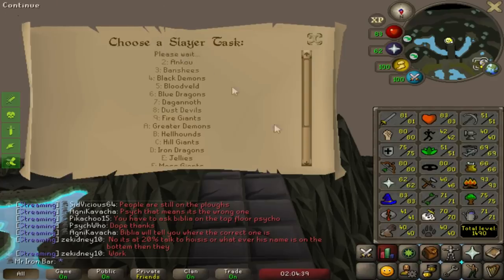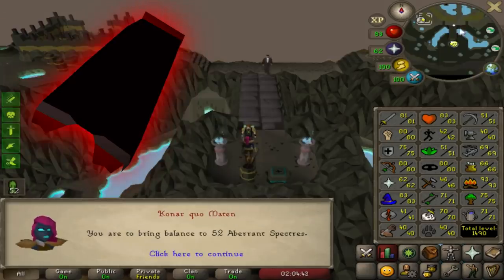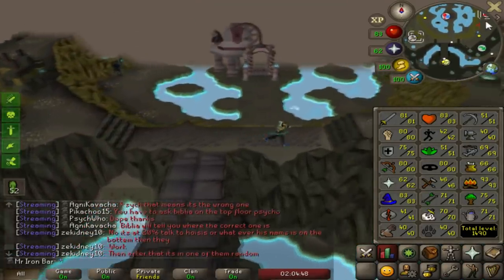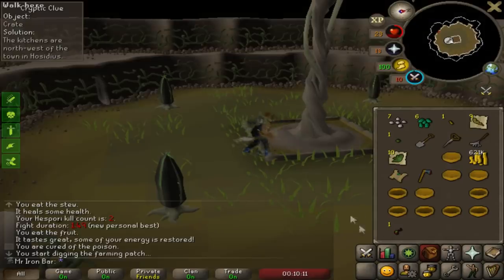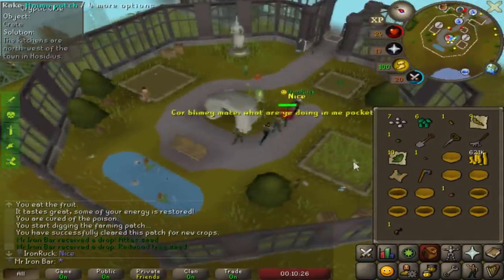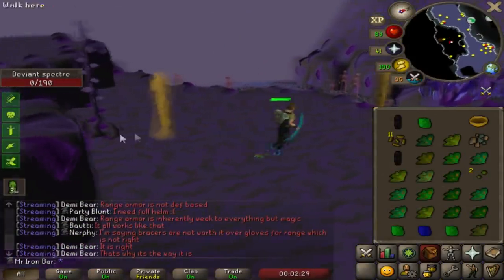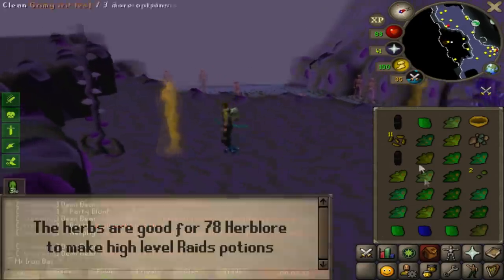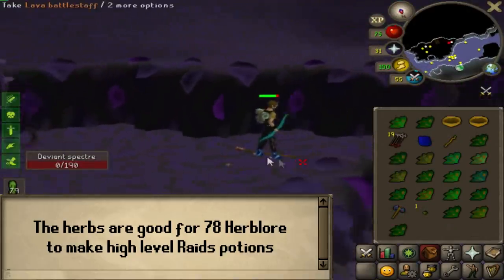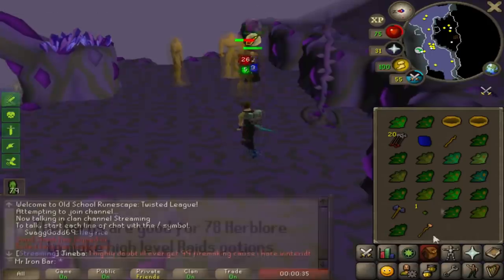So for tomorrow I'm gonna be working on a ton of slayer. The first task I want to get is the average specters because I want to get the mystic bottoms - that'll be a major upgrade to my magic on the way to like 80 slayer. I don't even mind grinding for the mystic bottoms, the herbs are pretty good.